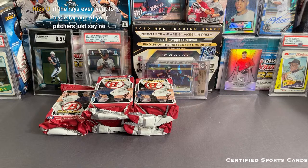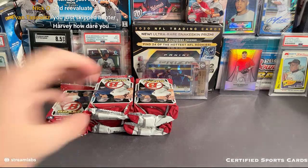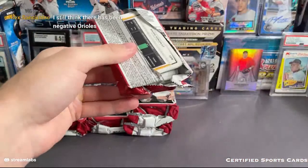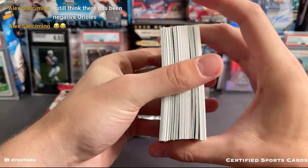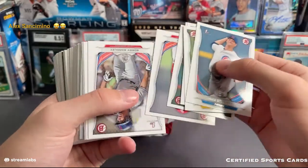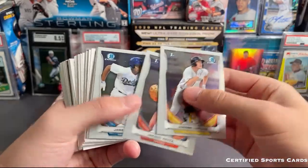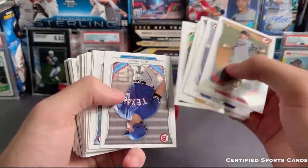Nice Glassnow, Michael Feliz, and that Verdugo. Hunter Harvey — how dare you skip over him, that's the Orioles star player, their closer Hunter Harvey. Next time I will not skip over him. Let's see if we can get an auto or something in here. It's kind of hard to tell with the thick cards but we will see. Negative Orioles. Let's see what else we can get — Leplo Chrome, Jared Walker, Austin Meadows, Story, Joey Gallo, Max Freed, Clint Frazier.